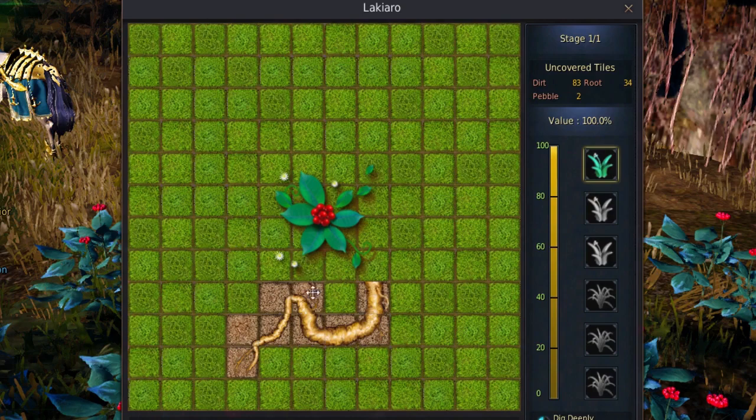If you right-click on a root piece it will reveal the root piece, and I traced this root piece out at the very beginning of this puzzle to give you guys some examples to work with. Rule number one of a Lachiaro: the Lachiaro itself is in this 4x4 grid here. Everything inside this red square you cannot dig, you cannot click on — it is simply not possible.